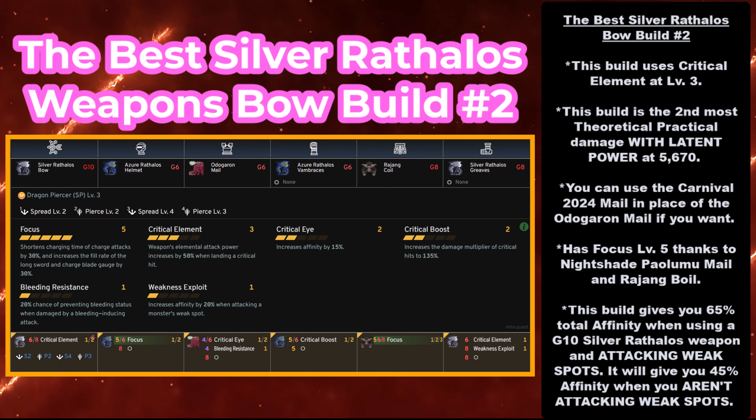Silver Rathalos Bow build number 2 uses Critical Element at level 3, with the second most theoretical practical damage without Latent Power at 5,670. This one doesn't have a conditional skill. If you're playing the Monster Hunter Now Carnival Global Event, you can use the Carnival 2024 mail in place of the Odogaron mail — though you need it at grade 8, while Odogaron mail only needs grade 6. Ironically, the Carnival mail is actually cheaper than the Odogaron mail if you're building it for the first time. It also has Focus level 5 thanks to the Nightshade Palumumel and Rajang Coil. This build gives you 65% total affinity attacking weak spots, and 45% affinity otherwise. You need: the Silver Rathalos Bow at grade 10 or higher, the Azure Rathalos Helmet at grade 6, the Odogaron Mail at grade 6, the Azure Rathalos Vambraces at grade 6, the Rajang Coil at grade 8, and the Silver Rathalos Greaves at grade 8.